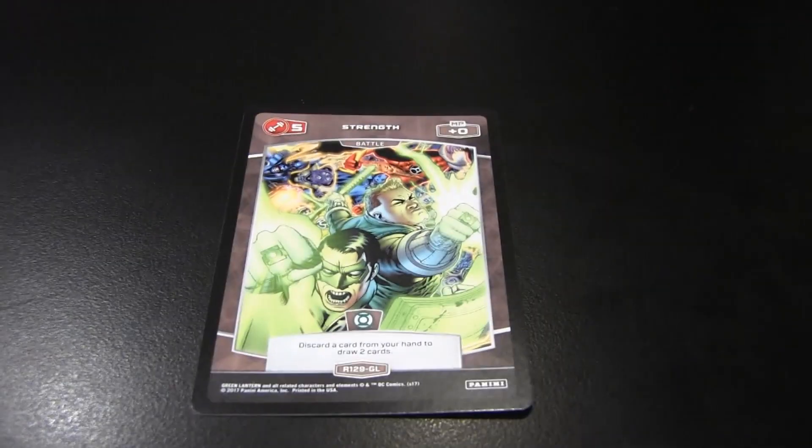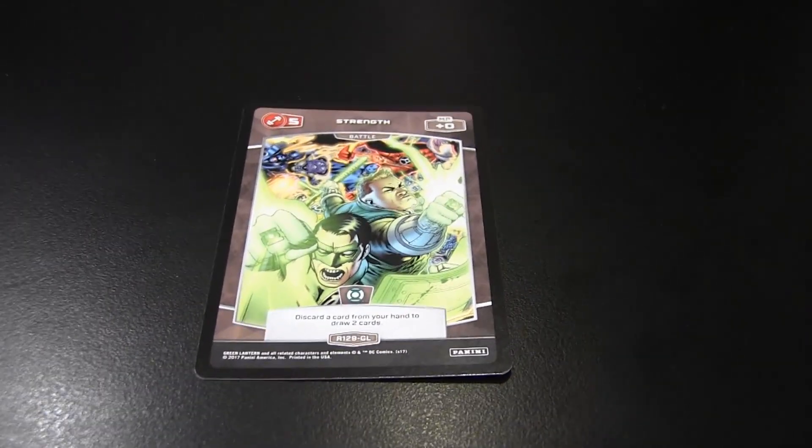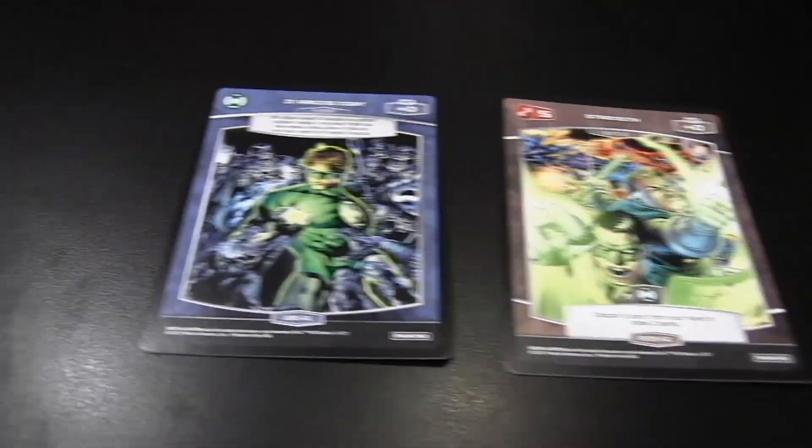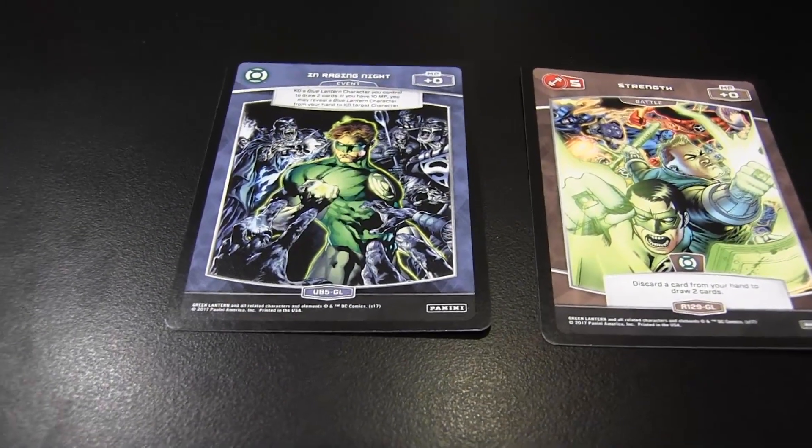Let's see here. My rare this time is Strength — discard a card from your hand to draw two cards. And I got Enraging Night — we'll show that uncommon there, it looks pretty cool.